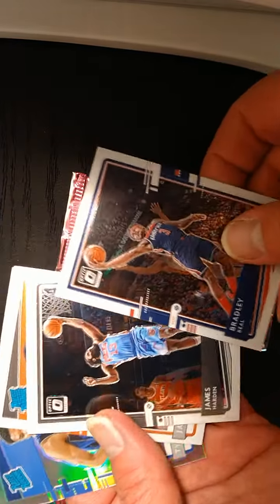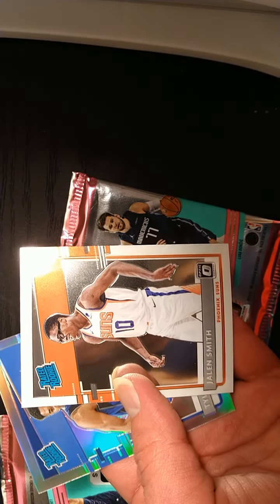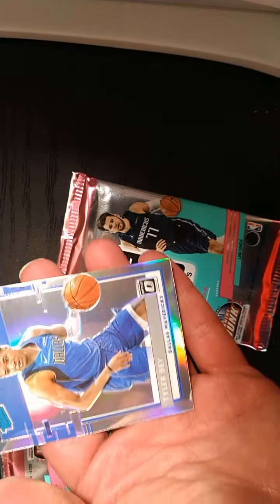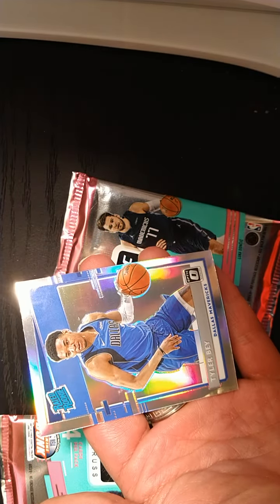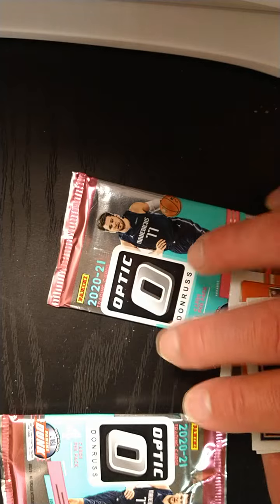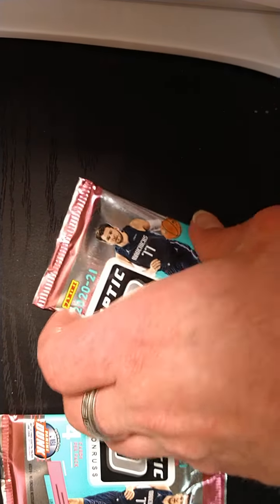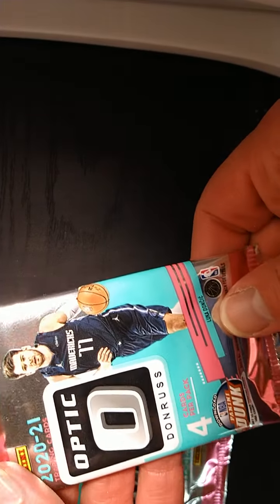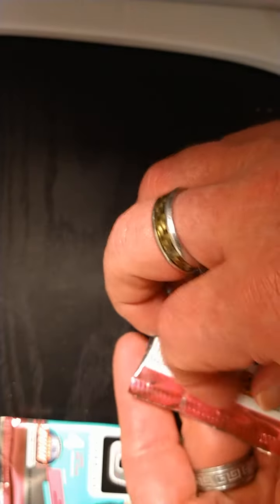That is a pretty looking card. So pack number one we got a Jalen Smith Rated Rookie and we have a Tyler Bey Rated Rookie holo. Alright, let's go on to pack number two. Luka is on the top there — see what we can pull out.